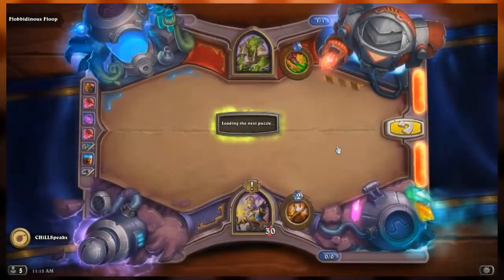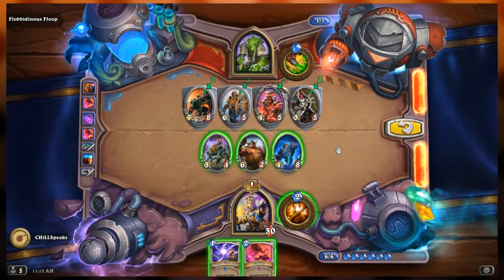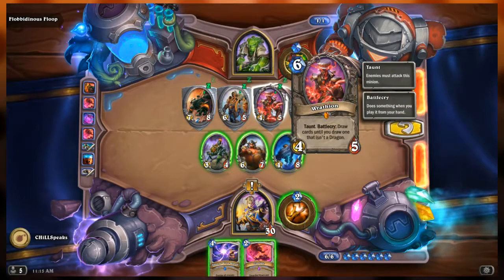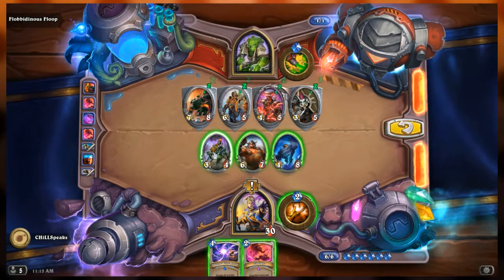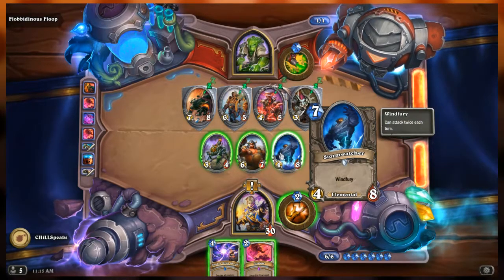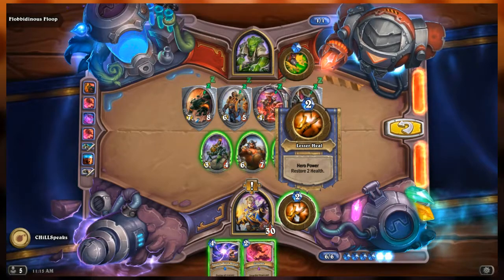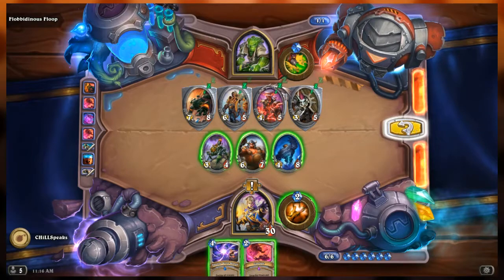Floop's side of the board from left to right: Earth Elemental, a 7/8 with taunt and overload 3; Lord of the Arena, a 6/5 with taunt; Rathian, a 4/5 with taunt and battle cry: draw cards until you draw one that isn't a dragon; and Shen-zin Shield Master, a 3/5 with taunt. Our side: Spider Tank, a 3/4; Boulderfist Ogre, a 6/7; and Storm Watcher, a 4/8 with windfury - it can attack twice each turn.